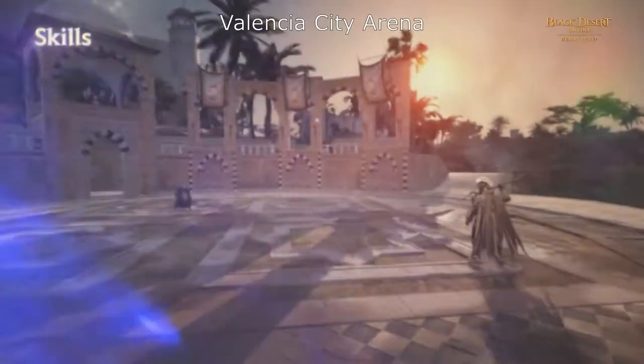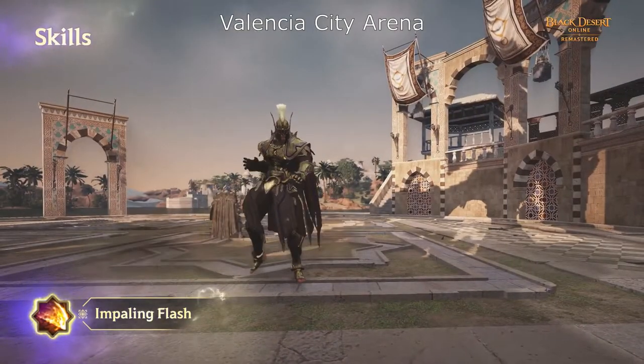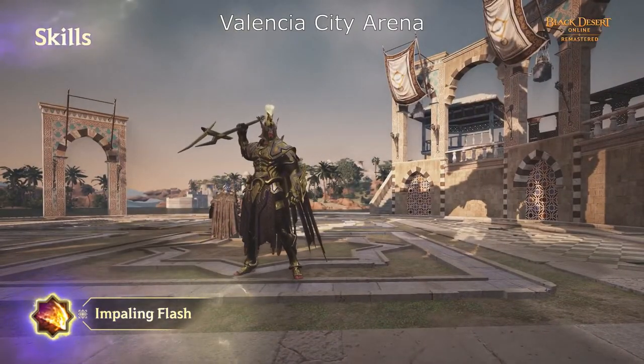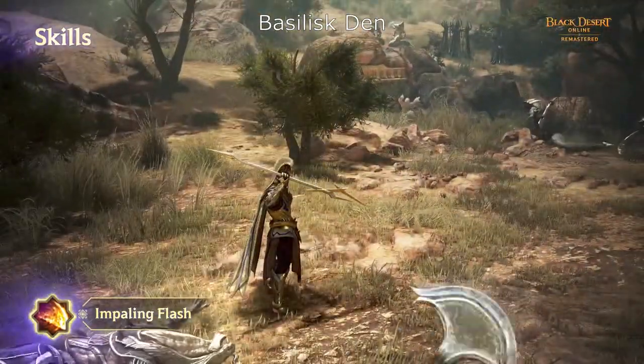Next up is Impaling Flash. Sage throws the Kobelius, bouncing between enemies as an electric current to deal electric damage. The skill deals more damage when there are more enemies in the vicinity.